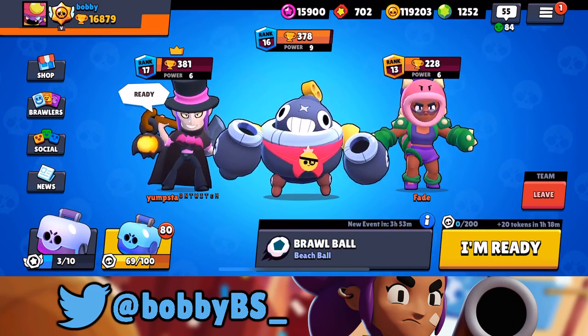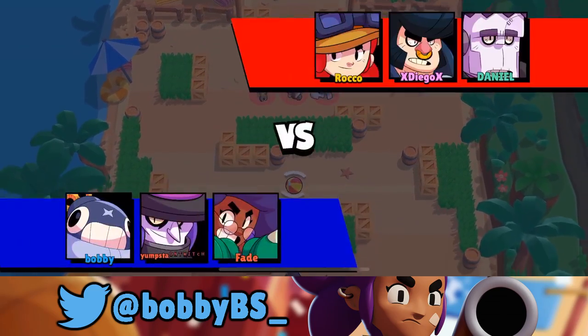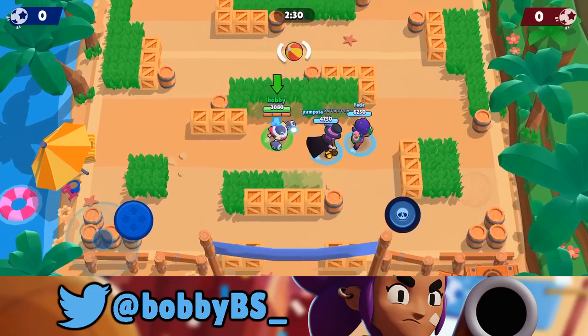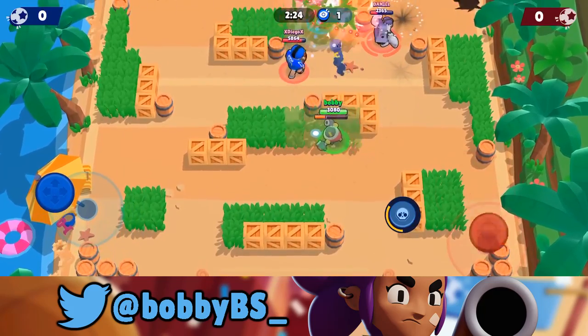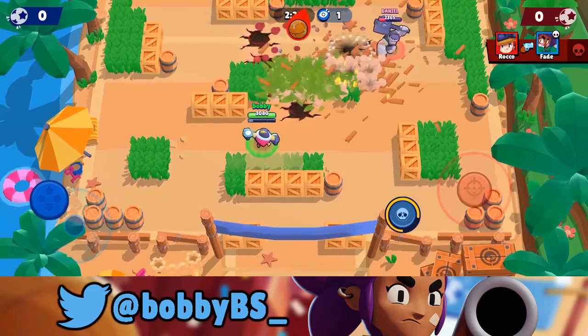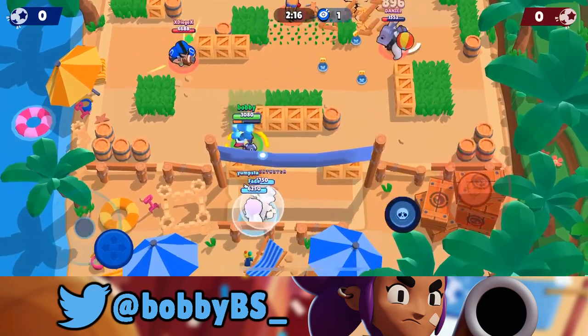In the first game we're facing a Bull, a Frank, and a Jesse. Straight away you can tell these are close-range brawlers — outside of Jesse who's more mid-range. What you want to do is spam the choke points as much as possible because they have to walk through them and have no other way of hitting you. The Frank is going to try and break our walls, which is actually a really good play by him.